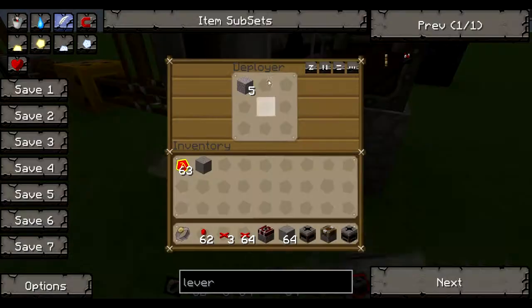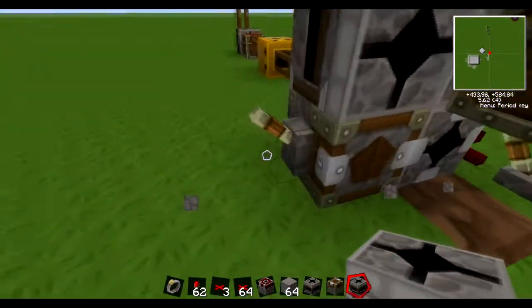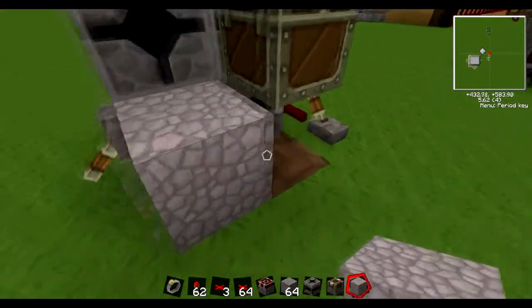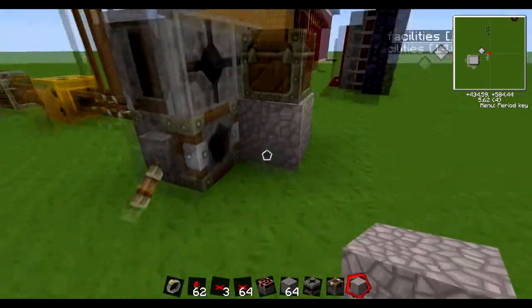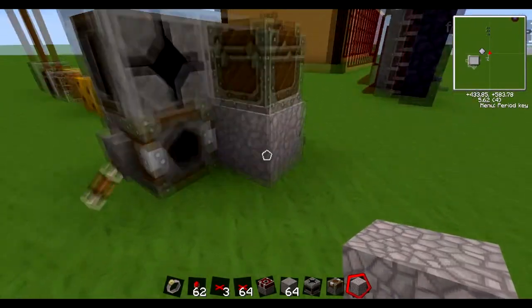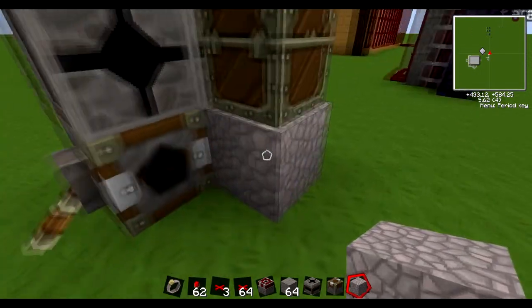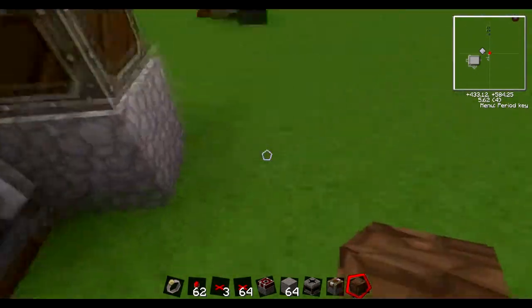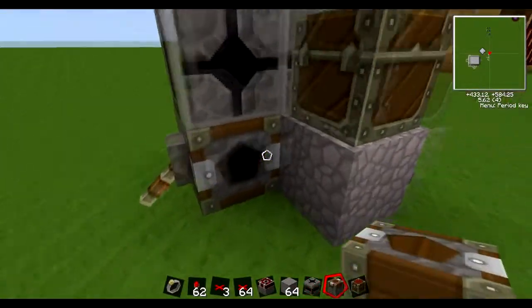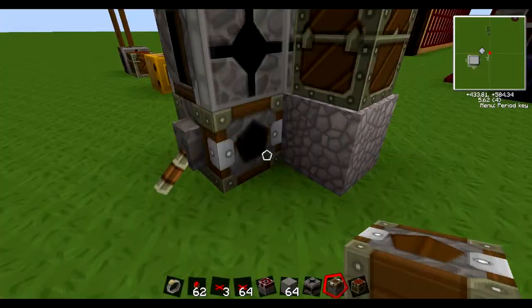Now the deployer — if you give it a redstone signal, it'll place down one of the blocks in its inventory. Also, if you're wondering how I'm just getting the item instantly, it's because if you're in creative mode and you point at a block, middle mouse click — press on your scroll wheel — and you'll get one of that item. Very, very useful. Here is the recipe for a deployer: it's just cobblestone, chest, piston, and redstone.